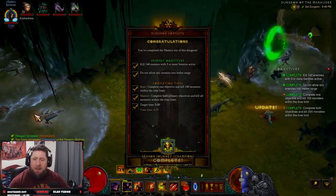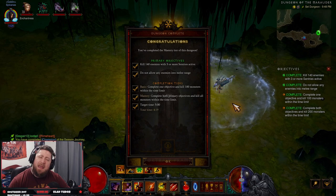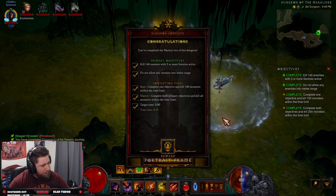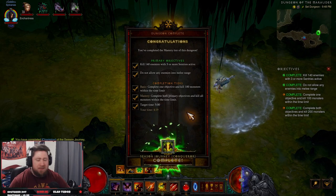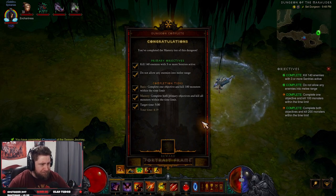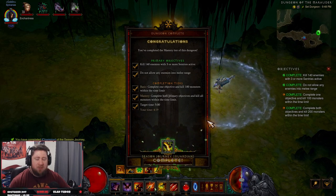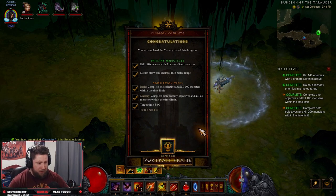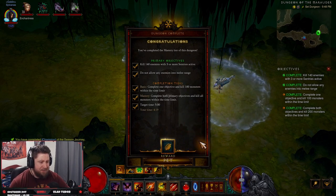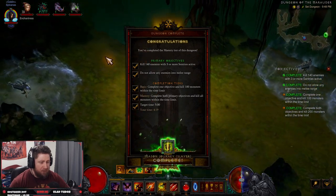And we are done! Primary objective complete! Season journey complete, baby! We did it with 30 seconds to spare. We took it nice, easy, and slow — no problem. Kill everything and that is it. We've completed the set dungeon for our seasonal journey. Look at all these rewards — absolutely fantastic! We got Slayer done.